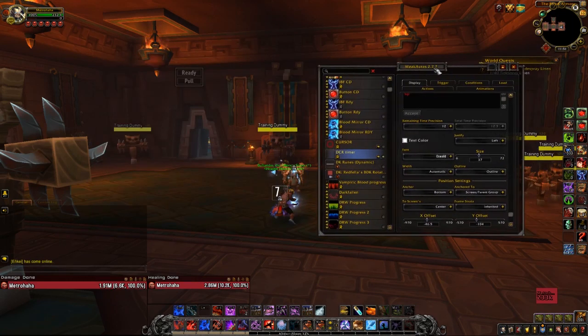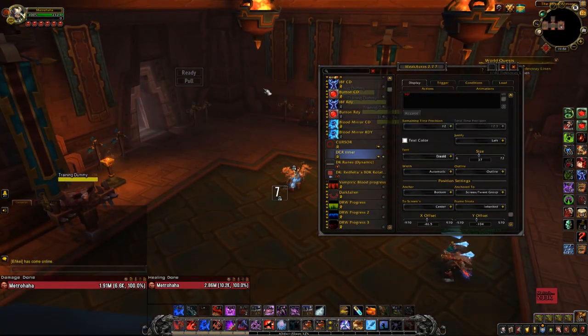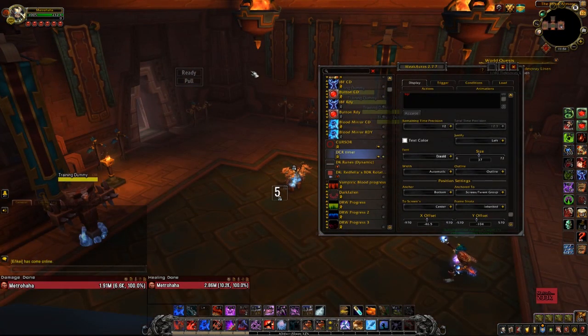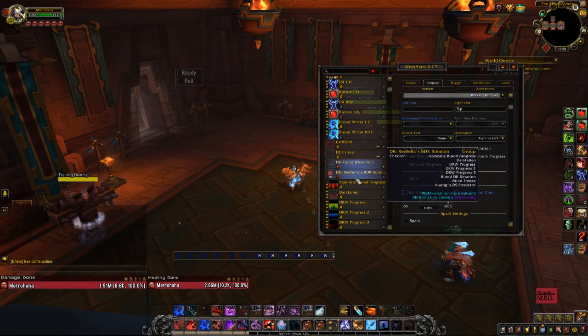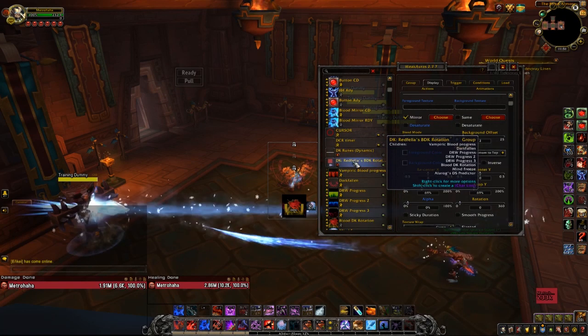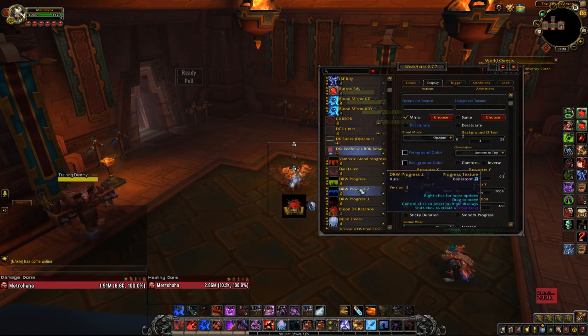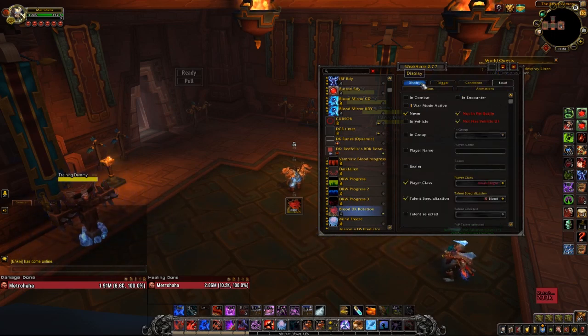We also have a Dancing Rune Weapon timer. This is a pretty important WeakAura. It's very useful to see with Eternal Rune Weapon, the Azerite trait. So on top of the actual progress bar, we also have a numerical timer just to show the duration. We have the DK runes, which are obviously very important to track.